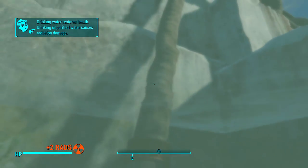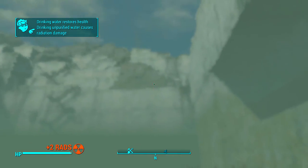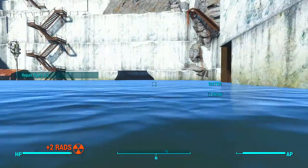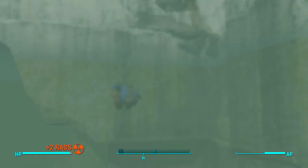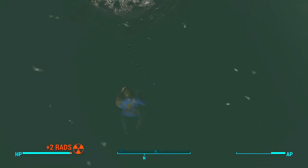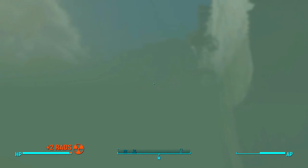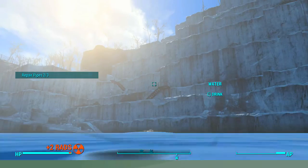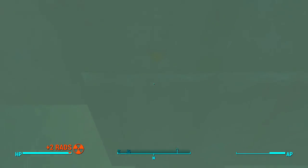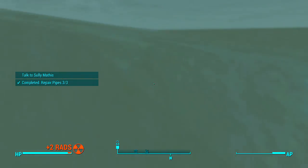So you want to look for the pipe — the valve, I mean. We got one. You can swim faster by sprinting, by pulling the sprint button. Let's see — this one has to be lower. There it is. Alright, we have one more, which is over here. And there it is. All done.